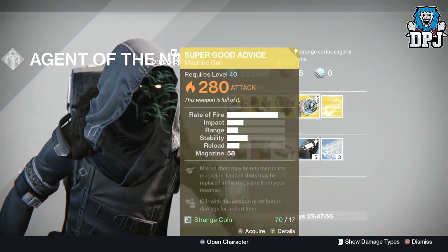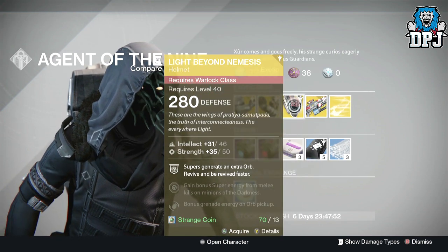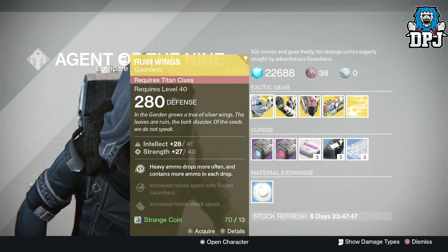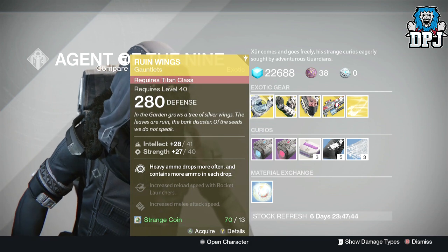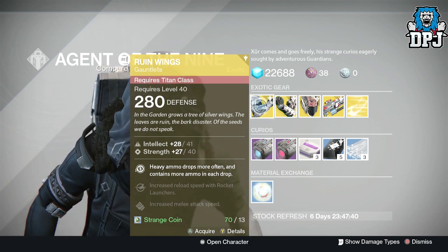In my opinion, it's about time that Xur's loot came at least around 330 light. I mean 280 — what is this? You get higher drops from legendary engrams. It's just completely pointless. This really needs to be fixed.